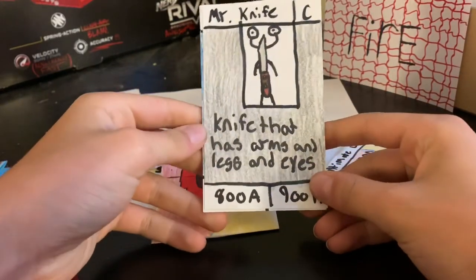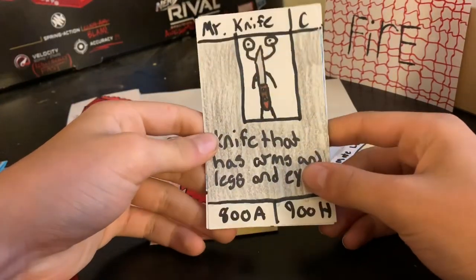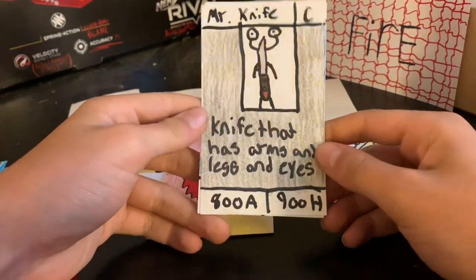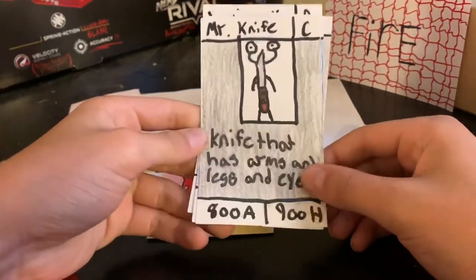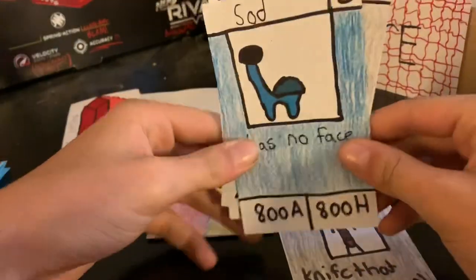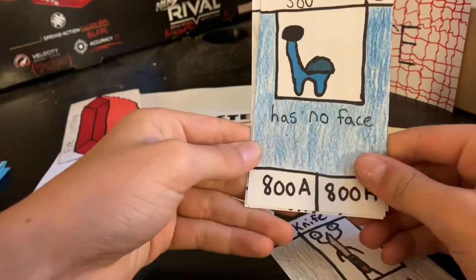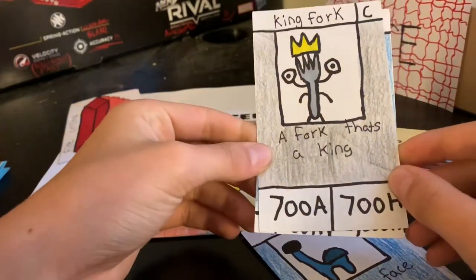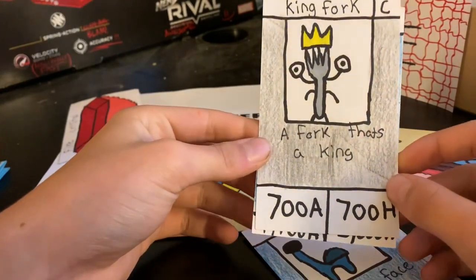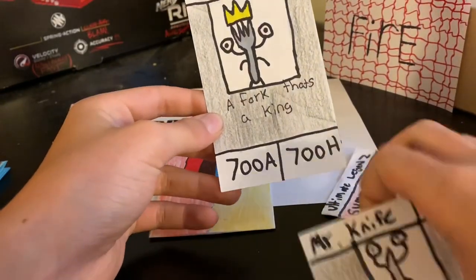We got Mr. Knife — a common card that's a knife with arms, legs, and eyes. 800 attack, 900 health. This is a pretty funny card. We also got Sod — if you guys remember him from Ultimate Legend 1, Sod has no face, 800 attack, 800 health. Then we got King Fork — a common card, a fork that's a king, 700 attack, 700 health. He's almost like Mr. Knife — it's pretty funny.